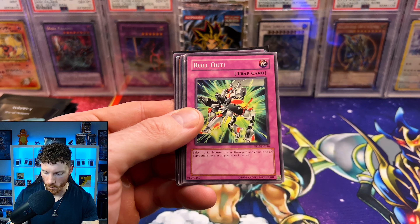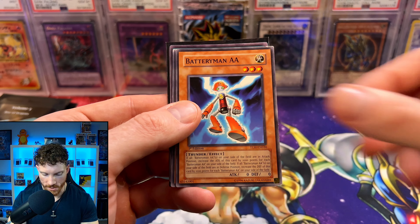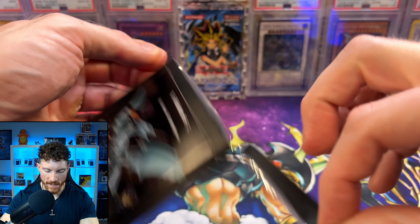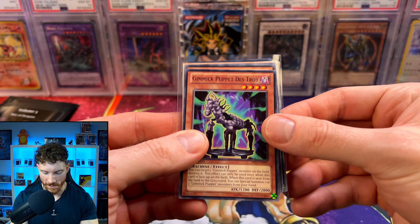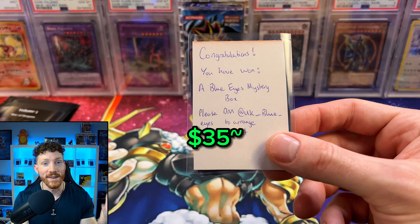Haven't hit anything massive like he has on his chase list, so we're going to hope that we can actually strike some crazy luck. We got the Ebon Magician, Battery Man AA, Mother Grizzly, Dark Snake Syndrome, and the Different Dimension Dragon from Dark Crisis. I love this dragon — how it's just the actual monster that's holographic, reminds me of the Shining Monsters from Pokemon like Shining Celebi, Shining Gyarados, Shining Charizard, where it's just the monster that's holographic. We have another slab or some crazy prize — Hammer Shark, Agent of Destruction Venus, Flower Dino, and congratulations, I've won a Blue Eyes Mystery Box!